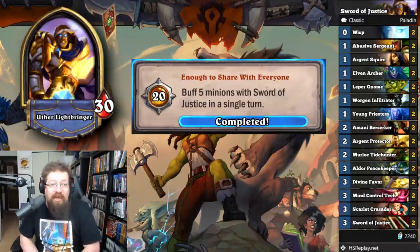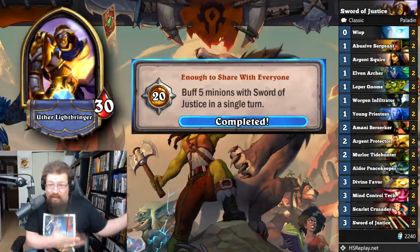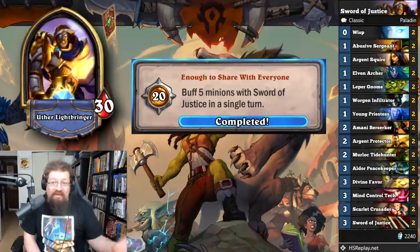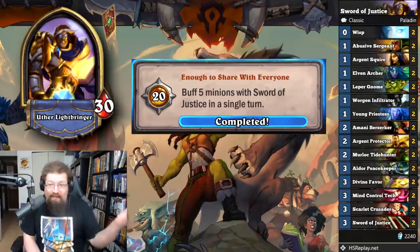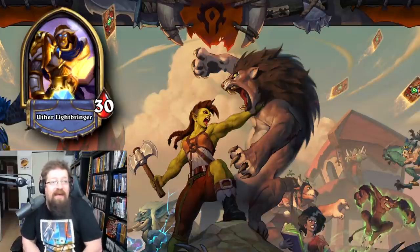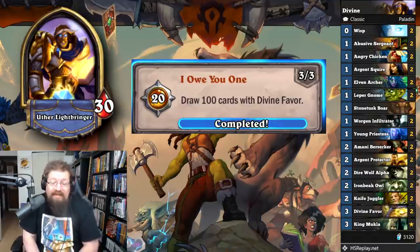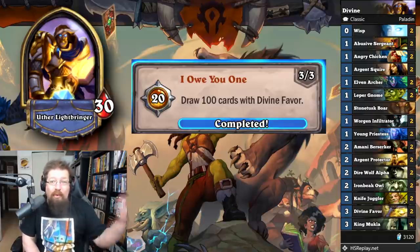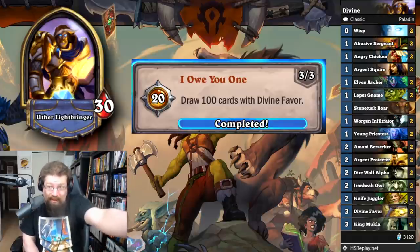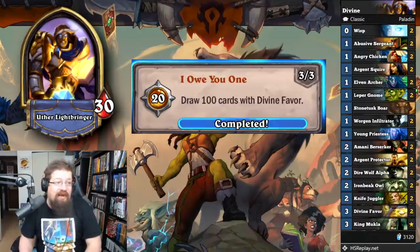Next is 'Enough to Share With Everyone' — buff five minions with Sword of Justice in a single turn for 20 achievement points. I played a Sword of Justice Token Paladin with a bunch of cheap minions, equipped it, and played five in one turn. You're not gonna win but it's pretty good with Wisps at zero mana. And last Paladin achievement, 'IOU1' — draw 100 cards with Divine Favor for 40 achievement points. It's a grindy one. I played a bunch of cheap stuff and Mukla, because Mukla adds bananas to your opponent's hand helping you draw more cards. Just grind it out and you'll get it done.